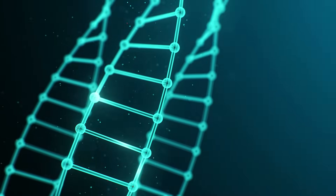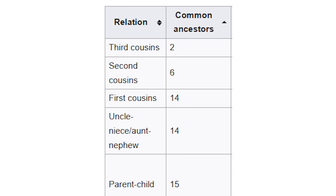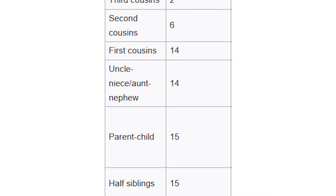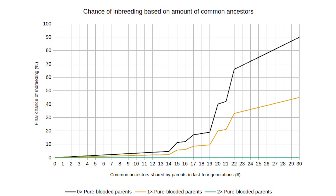Sewell Wright's coefficient is also the basis for the mechanics in Crusader Kings 3. The game simplifies things and doesn't calculate probabilities for every allele. Instead, it looks at how many common ancestors two parents share within the last four generations, and uses that to determine the risk of negative traits. The more shared ancestors, and the closer those relationships, the higher the in-game inbreeding coefficient — or inbreeding factor — becomes. And just like in real life, the higher it is, the more likely children are to develop negative congenital traits.